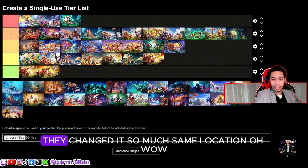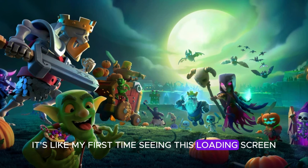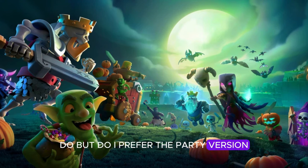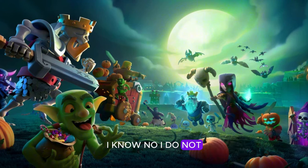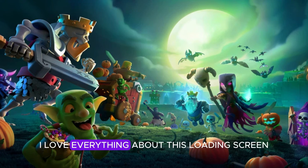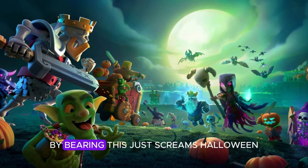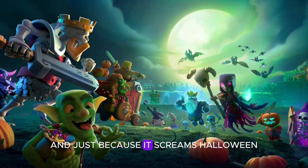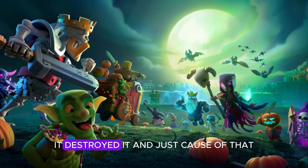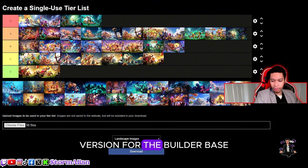For that same loading screen location, the Halloween version — wow, it's like my first time seeing this. Do I prefer the party version? No, I prefer this version. I love everything about this loading screen: the colors, the PEKKA in the back, the skeleton king, the witches, the barbarian — this just screams Halloween. Because it screams Halloween, it's going to be a solid S-tier, above the original Halloween version for the builder base.